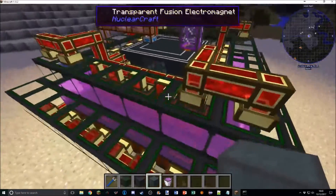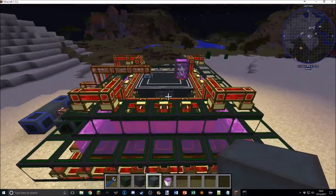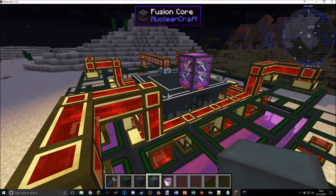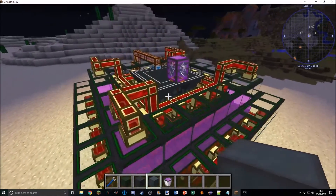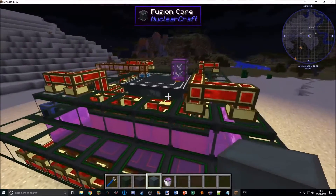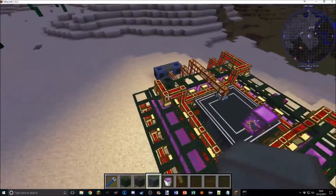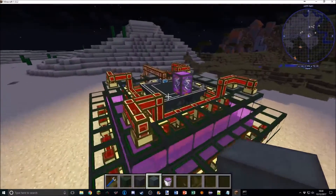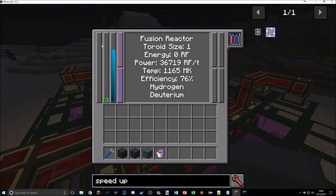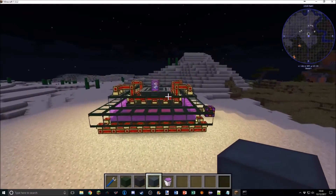Fusion reactors have a change too. The actual mechanics are pretty much the same, but the fusion plasma now works differently: when one of the internal fuel buffers runs out, the plasma disappears immediately. Previously you had to wait for the reactor to cool all the way down below 8 megakelvin before the plasma cleared. Now it disappears as soon as fuel runs out, which makes more sense. There are also slightly better tooltips for when power and temperature get too high.